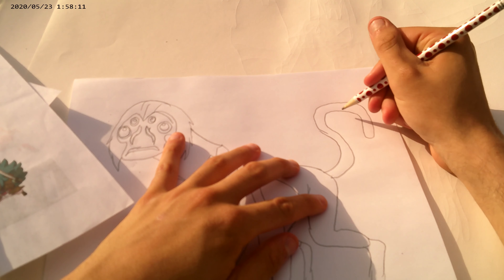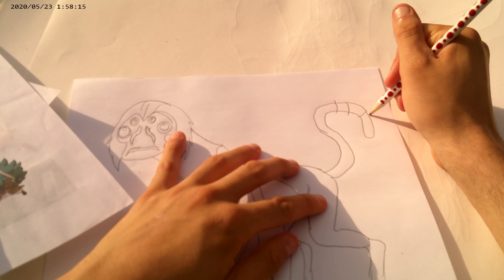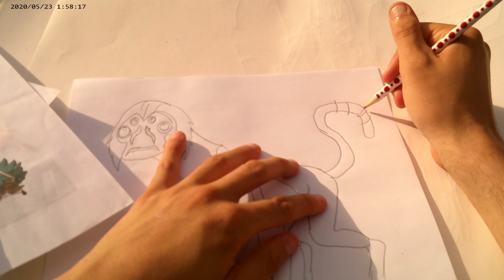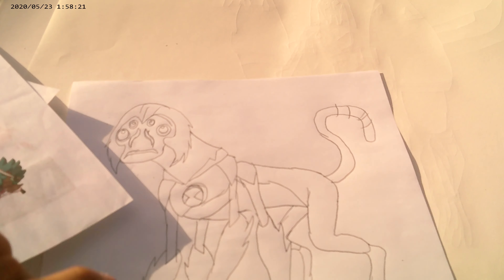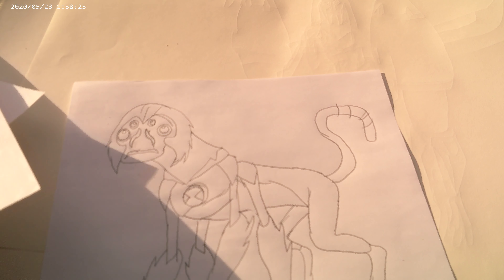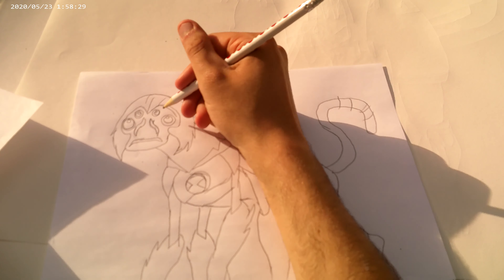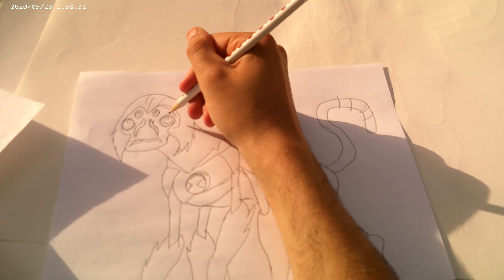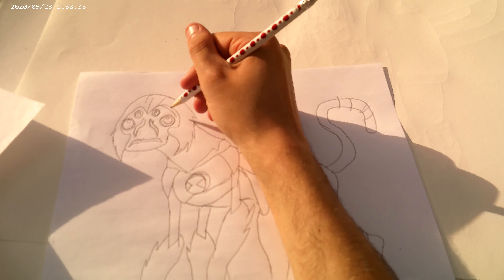Alright, anyway, drawing Spider Monkey is easy. We got to draw his forearms, and here's his tail, and lastly his long spider monkey tail. That's all — there's the stripes.